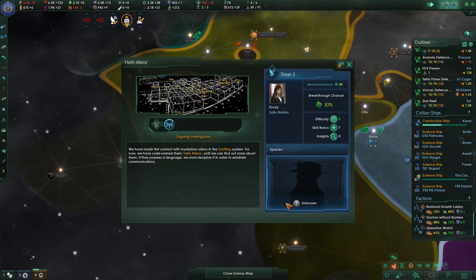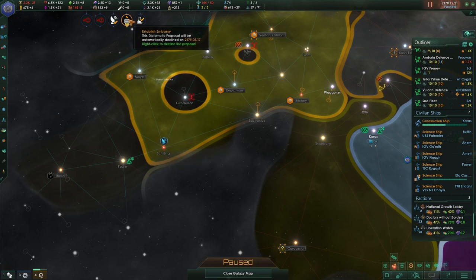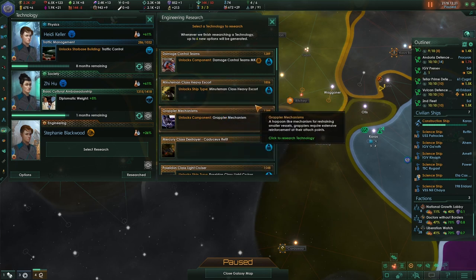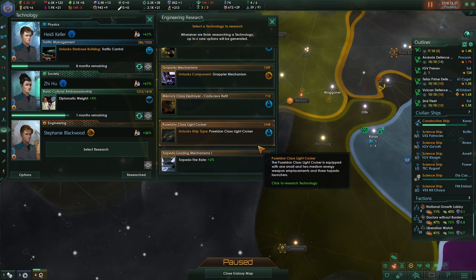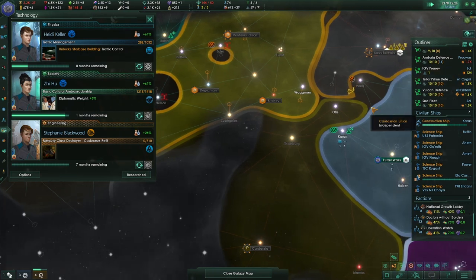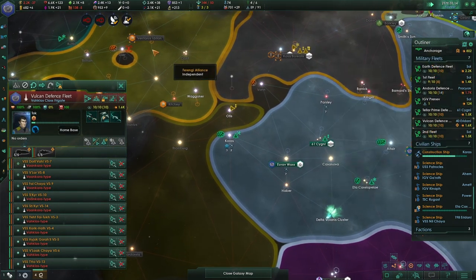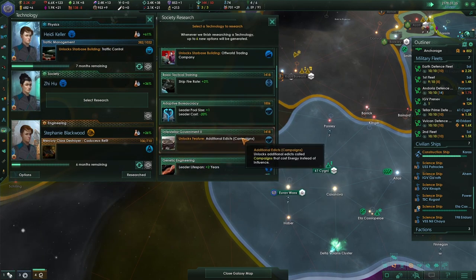Let's meet whoever else is out there. We'll establish an embassy with the Breen — yes, we will do that. And we have the refit now — perfect. Let's go for the Mercury-class destroyer refit, especially as that's only seven months. Research complete — no need to upgrade anything, which is good.